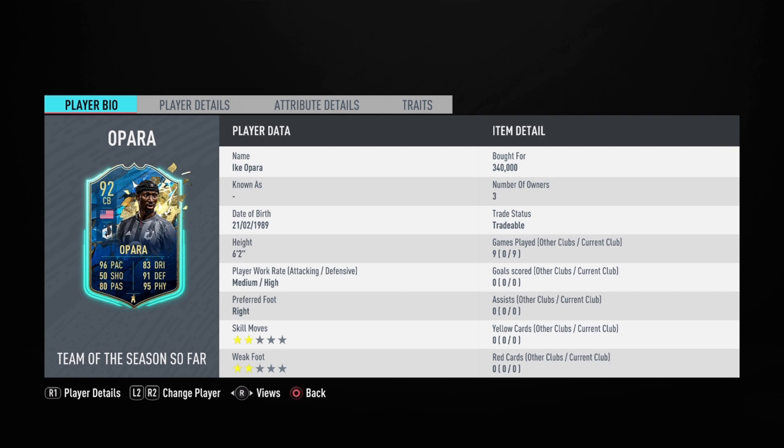Welcome back to the channel and a brand new FIFA video. This is Leo here, and Opara looks like a monster — the most broken center back in the game, the best defender, the fastest defender. He is definitely that: 92 rated center back with 96 pace, 91 defending, and 95 physical.